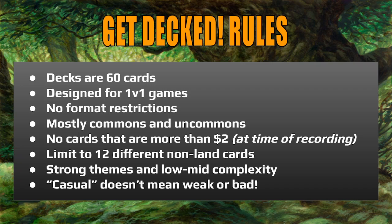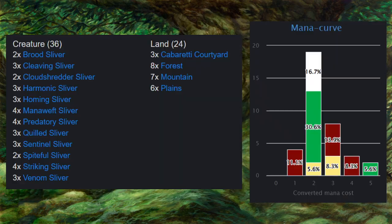First let's remind ourselves of the Get Decked rules. These decks are 60 cards, designed for 1v1 games, no format restrictions, mostly commons and uncommons, no cards that cost more than $2 at time of recording. We limit ourselves to 12 different non-land cards for a good mix of variety and consistency. Strong themes, low to mid-complexity, so it's easy for a new player to pick up and play. But just because it's casual doesn't mean it's weak or bad.